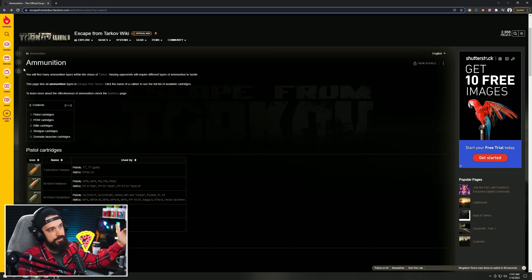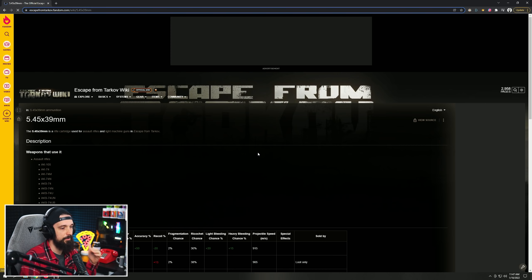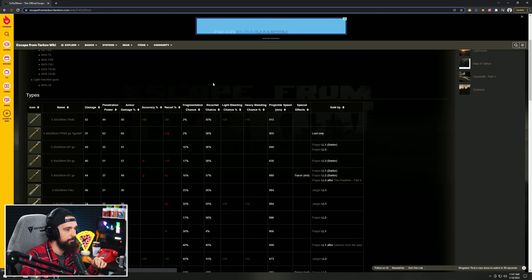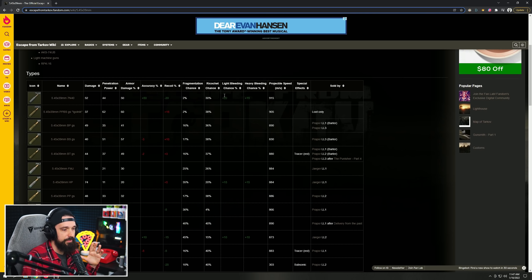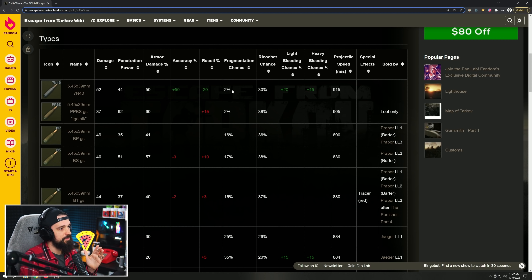On the Escape from Tarkov wiki ammunition page, you can click on a caliber and see all the different rounds. A really popular one right now is the 5.45x39. You can see all the different stats: damage, pen, armor damage, accuracy, recoil, fragmentation chance, ricochet chance, light bleed chance, heavy bleed chance, and projectile speed. There's all sorts of stats we don't see in the back end, and this recoil stat is really, really impactful.